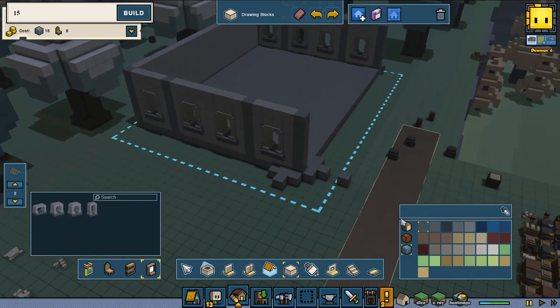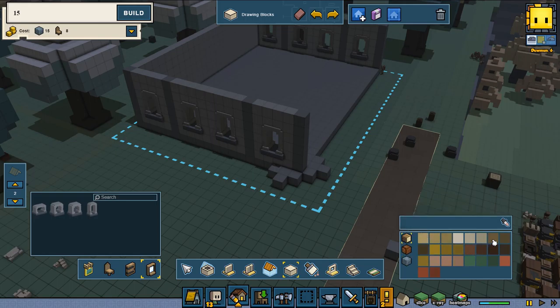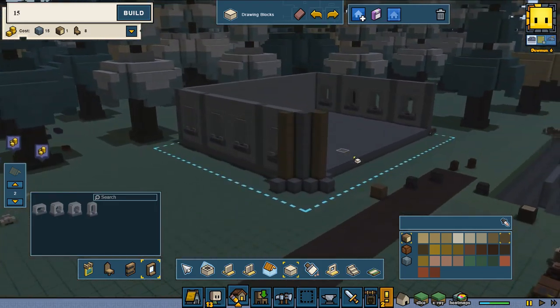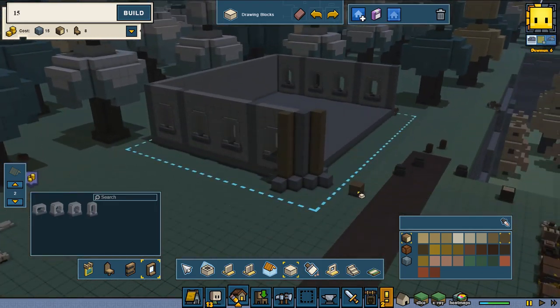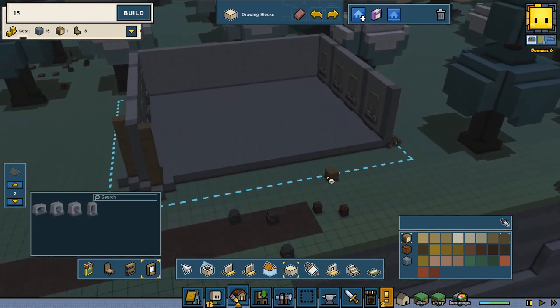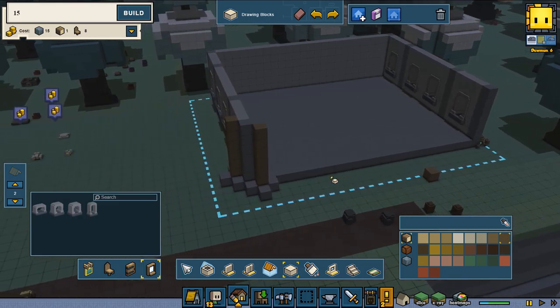All right, that way perfectly. Now we're going to go back to the wood - we're going to go for this one. The same thing is going to be happening on this side - does look kind of neat. Same thing is going to happen on the other side as well, and I'm going to design the first floor and I'll be back to you after that.